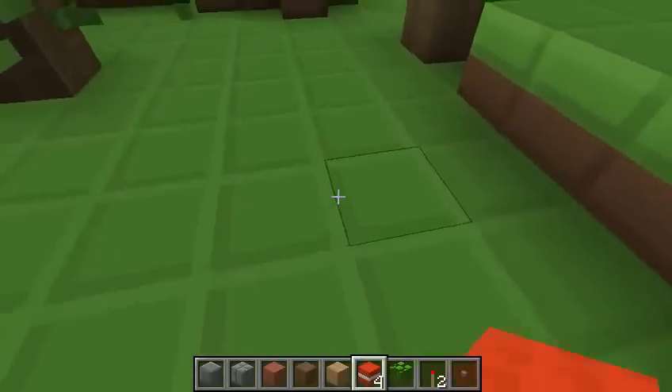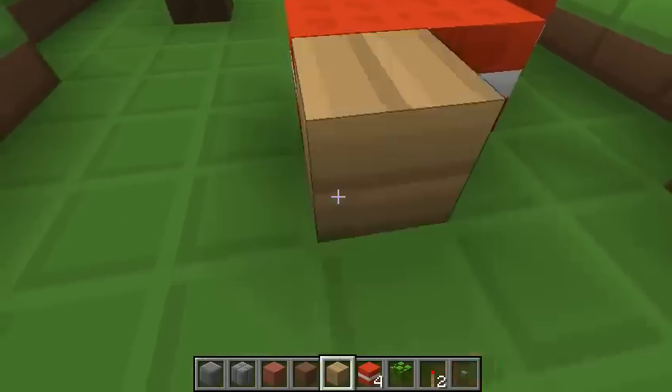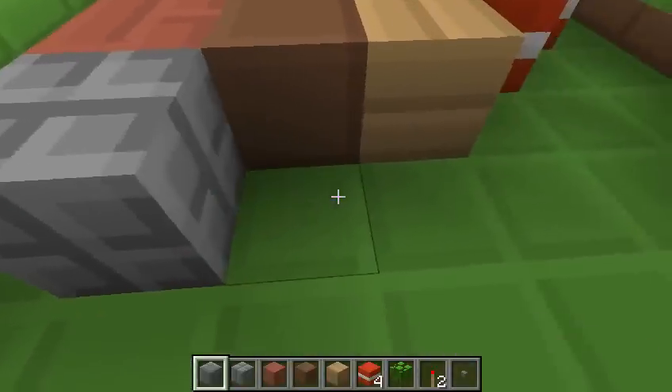I'll show you an example. This is the TNT block. A wooden plank. Some dirt. Bricks. Stone bricks. And stone.